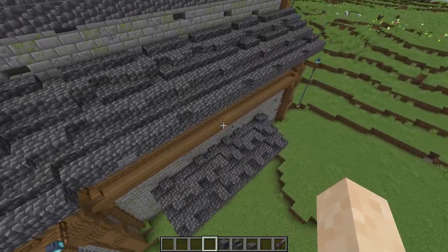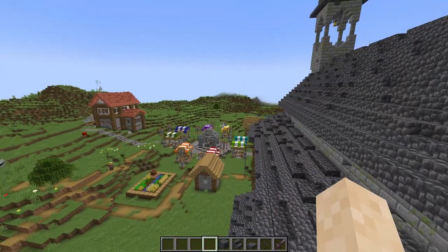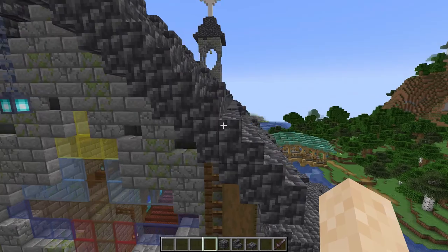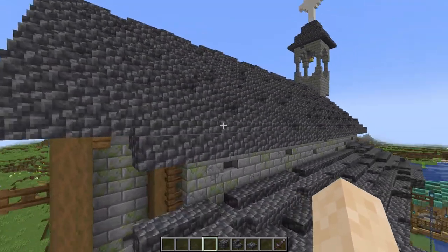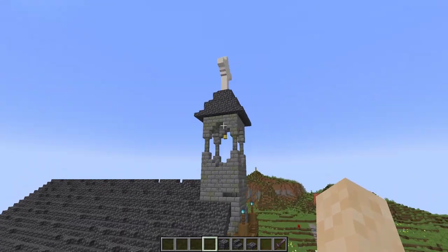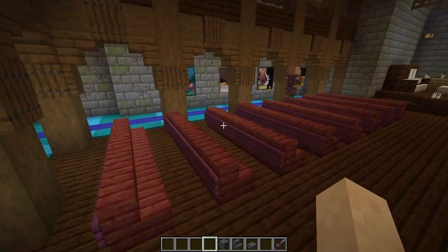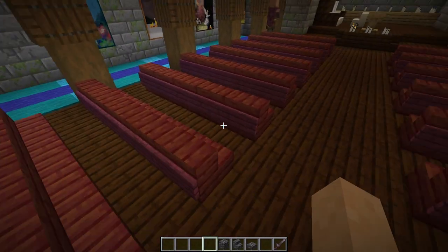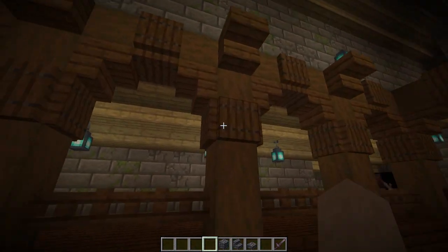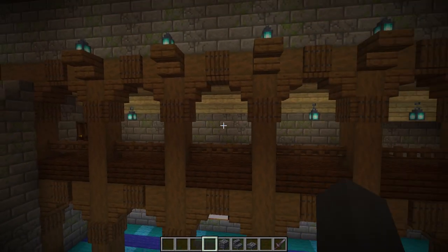I've textured the roof and I think it looks really good. I'm actually enjoying this roof a lot more — I really like the cobbled deep slate roofs and I think it turned out well. I also completed the details on the inside: I put down pews and detailed all of the arches completely, using trap doors and stairs to make a nice arch look.